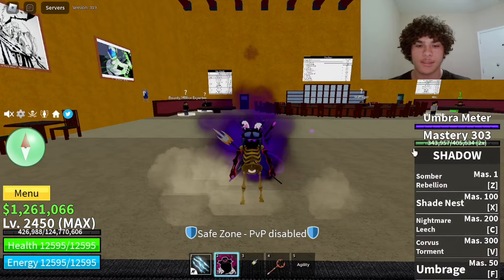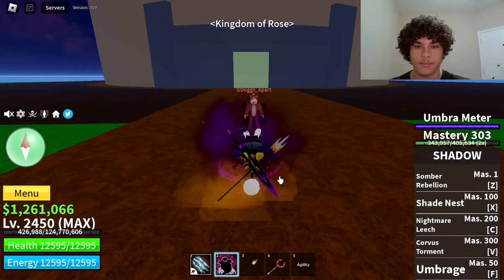Hello guys, welcome back to another Block Fruits video. In today's video I'm going to be showcasing the shadow fruit, so let's go ahead and begin. The first move on shadow is the Z ability.